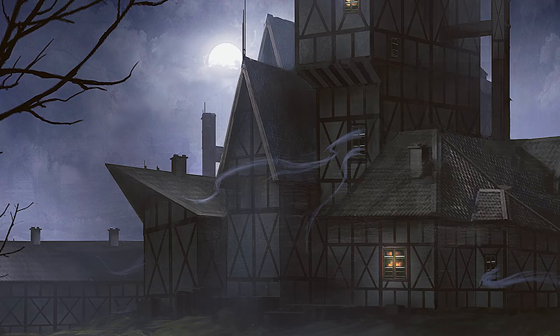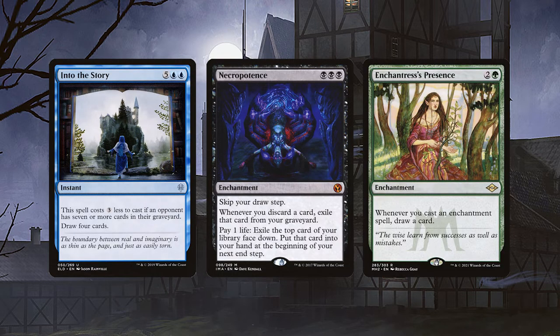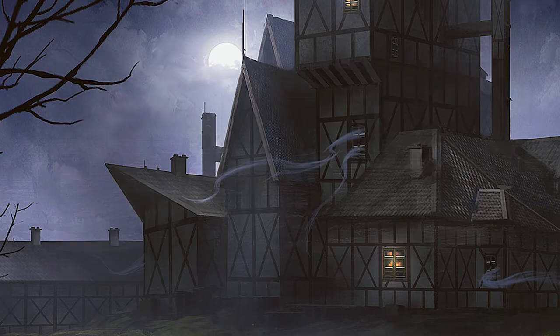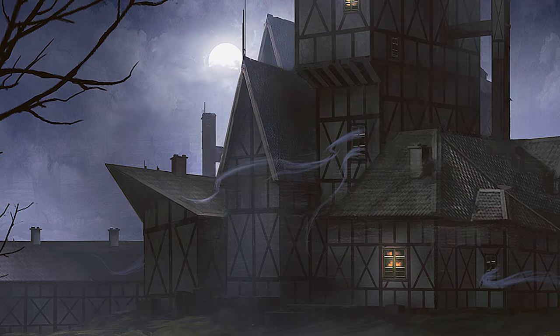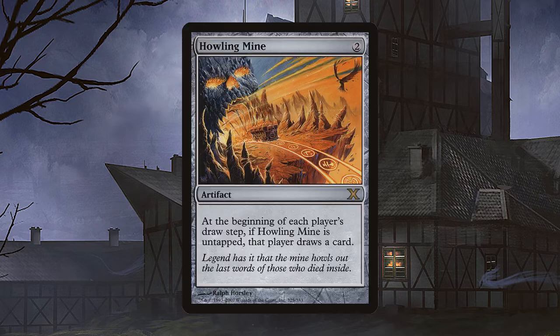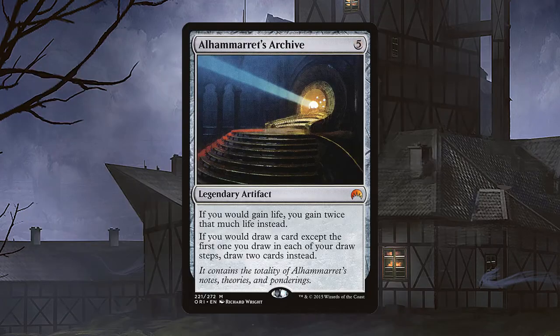Although commander is meant to be a format with longer matches, you'll often find yourself out of cards to play if you don't have some kind of means to draw more. For blue, black and green it's no issue as it's fairly easy to draw more cards with different kinds of permanents, especially for blue with the infamous Mystic Remora and Rhystic Study. White and red can be in a pickle though, and while Rhystic Bond comes to help for mono-white players, it's a very expensive card and there's no guarantee you'll play it early. Not drawing enough extra cards can become mono-red's kryptonite, so it's wise to add some artificial help and draw cards from the plethora of artifacts that can do that, even if they have a high mana cost.